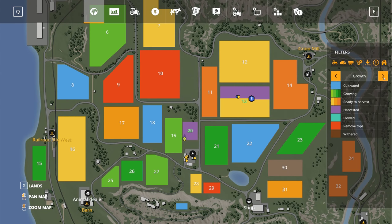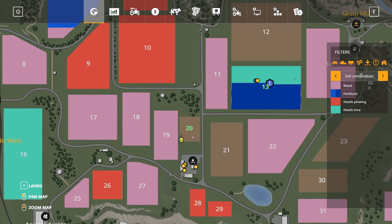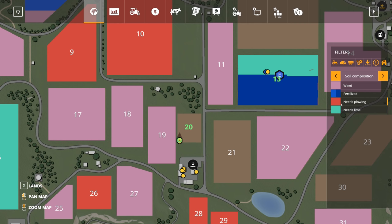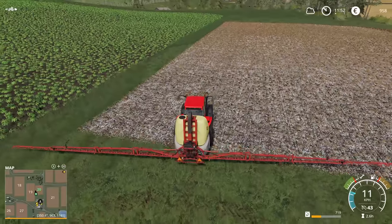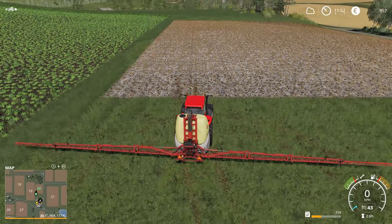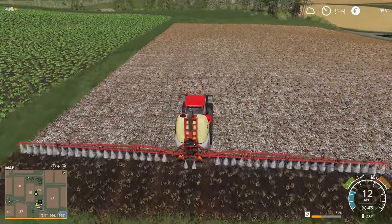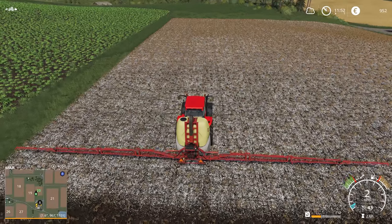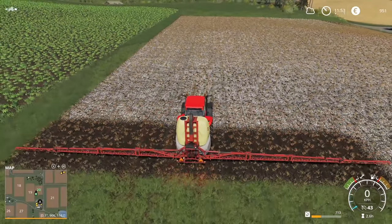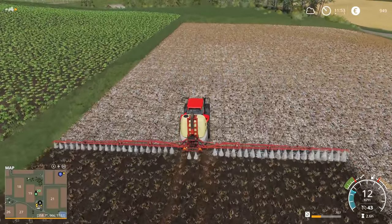Let's look at the field state on the map. It currently shows that we don't need anything on this field — 'need lime' has disappeared. Once the lime hits the ground and turns white, you're good to go; you don't need to plow it in or anything to make it take effect. So we've got our lime down. Now I'll spray the field to fertilize it and then we'll go ahead and put down some seed.